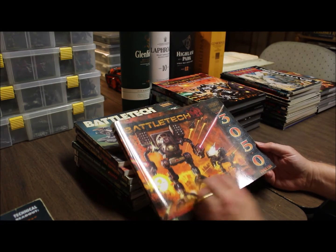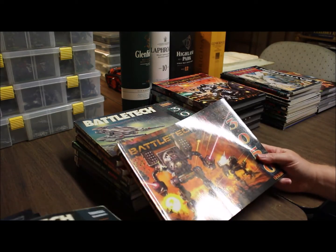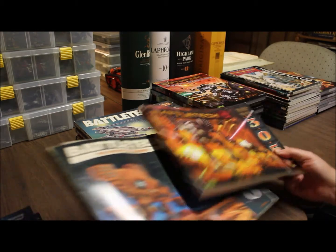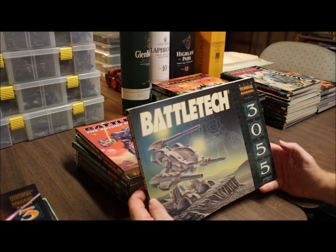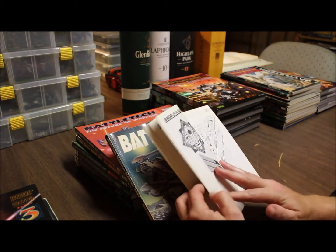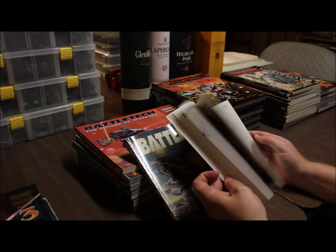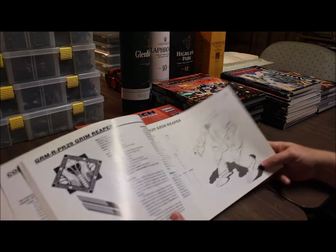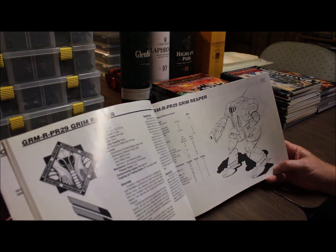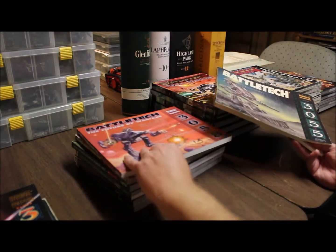Here's the Catalyst version of the same book — the 3050 Upgraded. A lot of the mechs in the 3039 are now upgraded in this version. Personally, both are handy — that's why I have old tech stuff and new tech stuff, both good books to have around. Then you have the 3055 book era, which is kind of where a lot of times we finish off our campaigns. There's the Grim Reaper — the mech I just put out in a video. The Technical Readout tells you everything about it: what weapons it carries, etc. That's the FASA version.